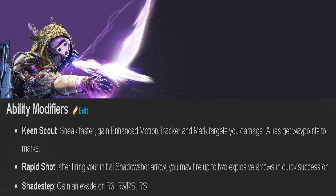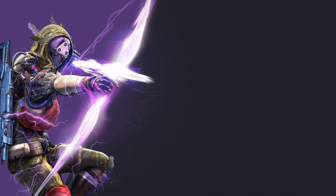The last Hunter subclass ability modifiers: Keen Scout — sneak faster, gain an enhanced motion tracker, and mark targets you damage so allies get waypoints to those marks. That will be extremely useful — a great team-play perk. Rapid Shot — after firing your initial Shadow Shot arrow, you may fire up to two explosive arrows in quick succession. And Shade Step, which I'm most excited about, grants you an evade — extremely useful in the PvP world.